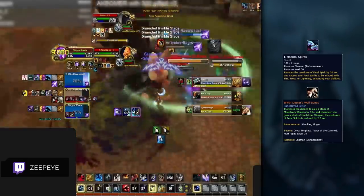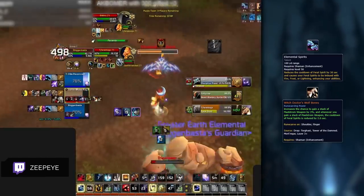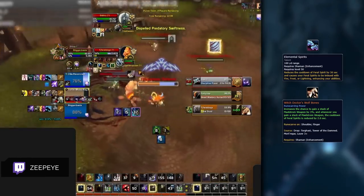When playing with Witch Doctor's Wolf Bones, you should be using Elemental Spirits instead. You gain a serious amount of uptime with your Feral Spirits, making Elemental Spirits a stronger choice for consistent pressure. This could be utilized against teams that are too strong at peeling your standard Doom Winds build.